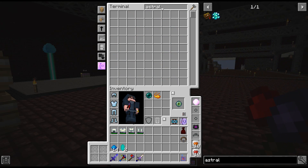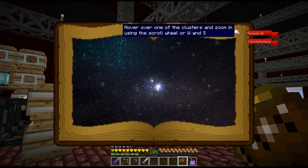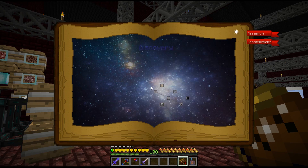Let's start by making the astral tome. I can't remember whether I spawned in with one, but I had a creeper explosion early in my playthrough so I may have lost it. Regardless, I have the astral tome now — I actually got it from my loot bags. With that we can get into Astral Sorcery. Let's zoom in on the Discovery tab.